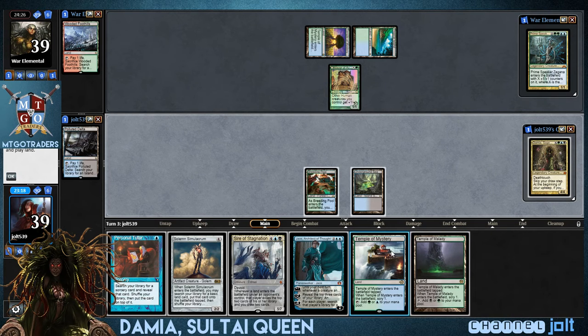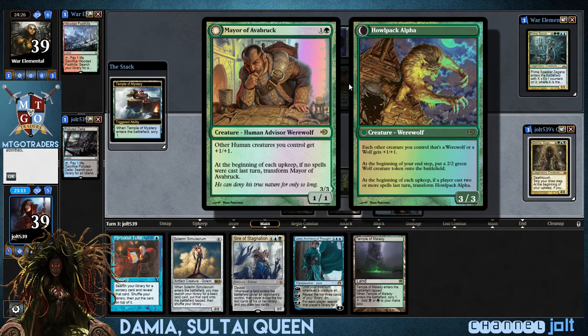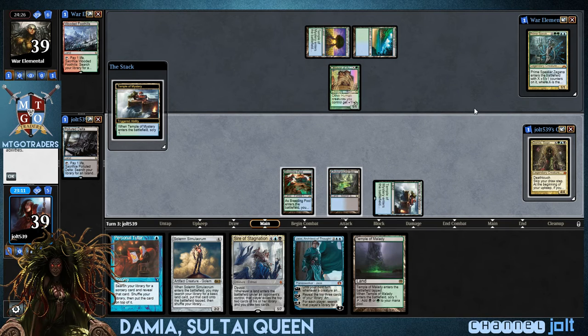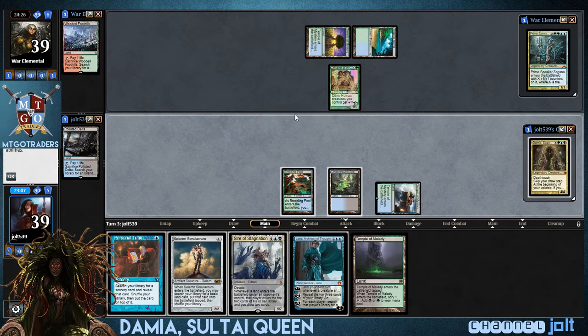Let's go ahead and get down Temple of Mystery. Maybe we can get into some Jace action. Mana Vault — yeah, I'm gonna definitely put that one on top. Now if we don't get... we've got Mana Vault on top.